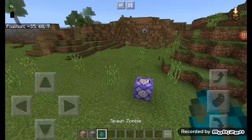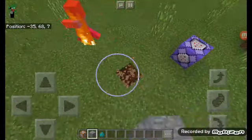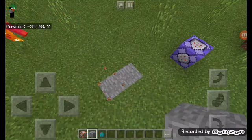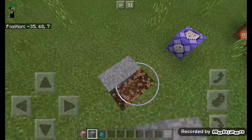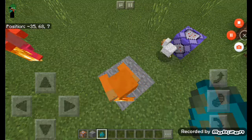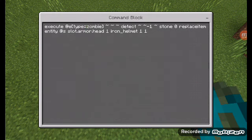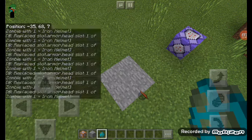So we spawned a zombie — it's not going to have the helmet. What if we put some stone in the ground and spawn a zombie? I forgot to do type equals zombie — don't forget that.